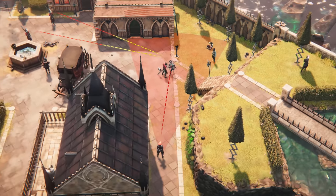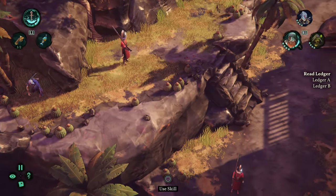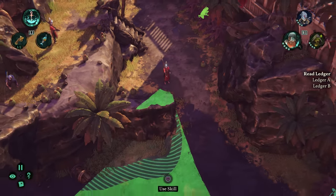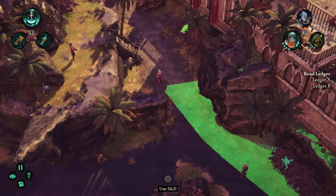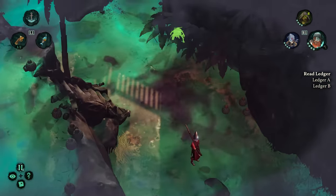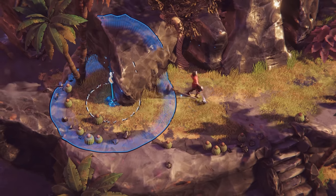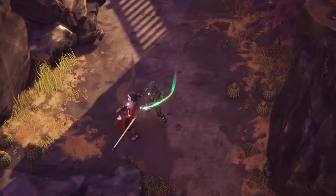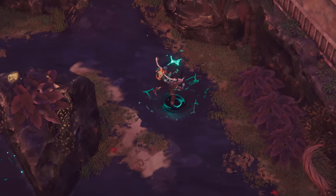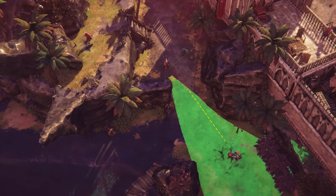Going at solo will only take you so far. When a bunch of guards keeps a close watch on each other, you'll need to combine your crew's magical abilities to take them down. The Marley lets you stop time, size up the situation, plot your crew's moves, and execute them at just the right moment — or maybe even all at once.